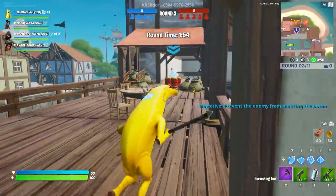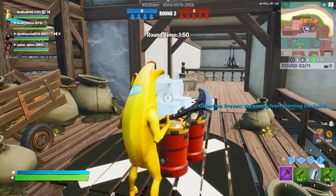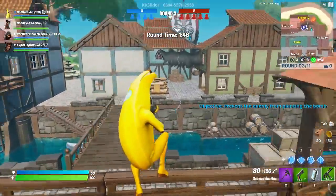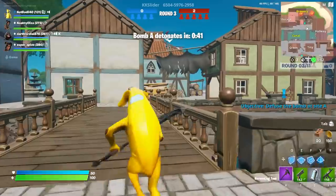This over here would be the bomb location, so if an enemy player comes over here and plants the bomb, all we gotta do is come here and defuse it. You can also be on the attacker team, but I'm not sure when they rotate the teams.